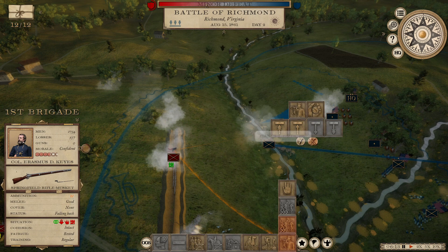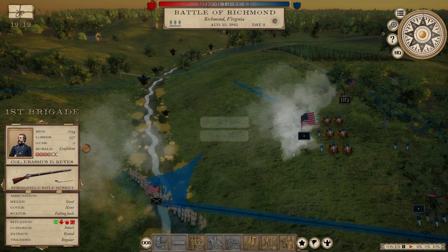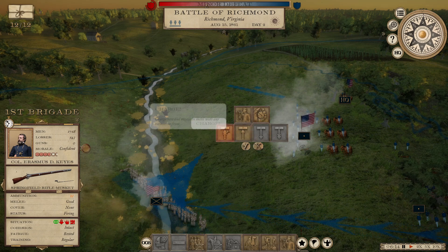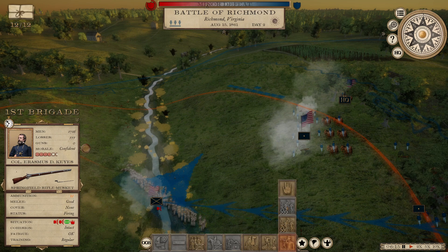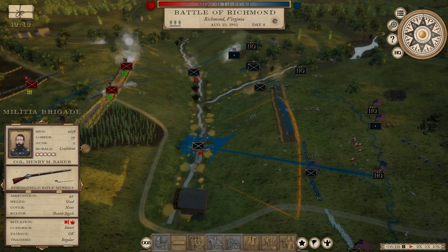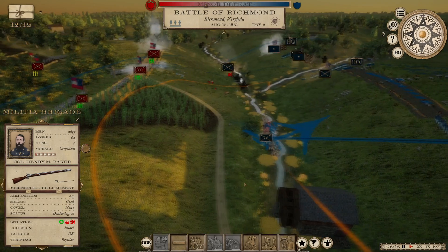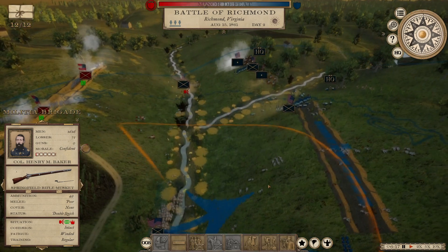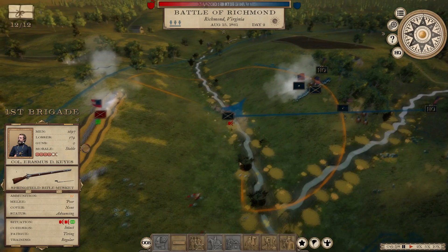Get out of there — do I have to tell you to retreat? I told you to fall back. Get the hell out of there before you rout yourselves. Baker also. They move so much more quickly when you order them to attack. The second day of the Battle of Richmond, our attempt to retake the Confederate capital. They look like they're just sitting there.